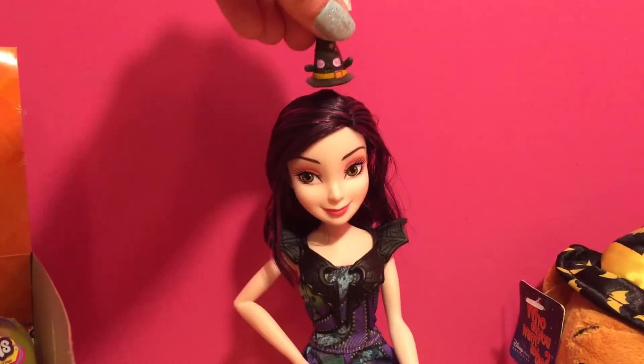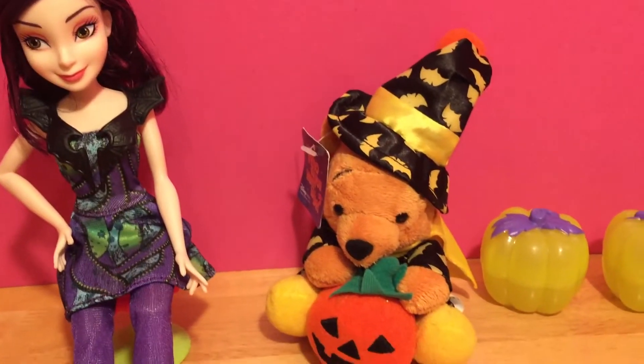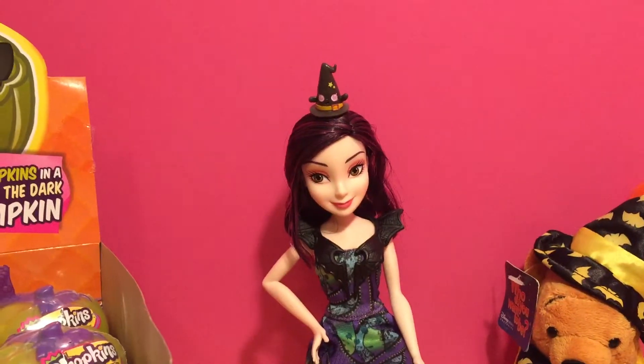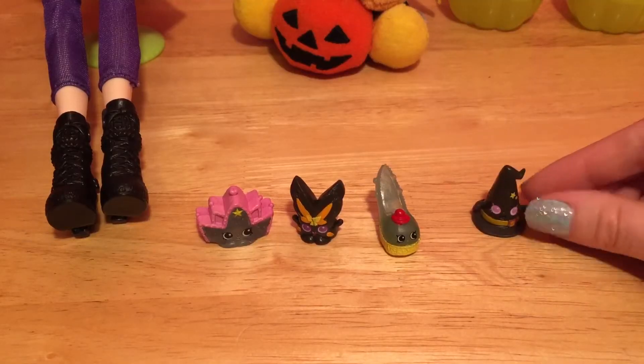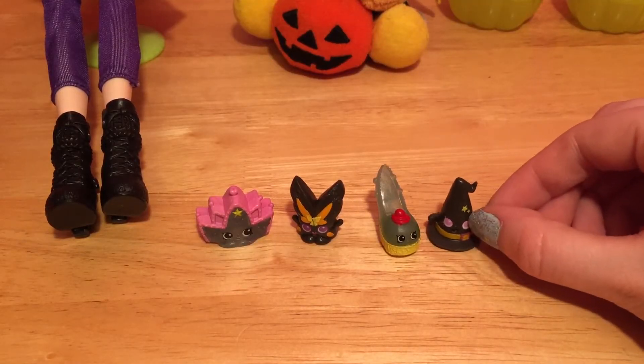Mal can totally wear the witchy hat on her head - now she can match Poe Bear. They both have little witch hats on their head. I don't think witchy hat wants to stay up there - we'll just put witchy hat right over here with your Shopkin friends.